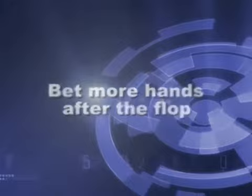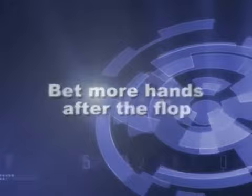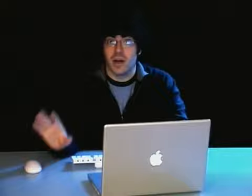To sum up the strategy for beating a weak tight game, you have to run over the table. You're going to raise and bet often, trying to force your weak tight opponents off their hands. Again, we're going to analyze pre-flop changes, then adjustments on the flop and turn, and finally adjustments on the river.